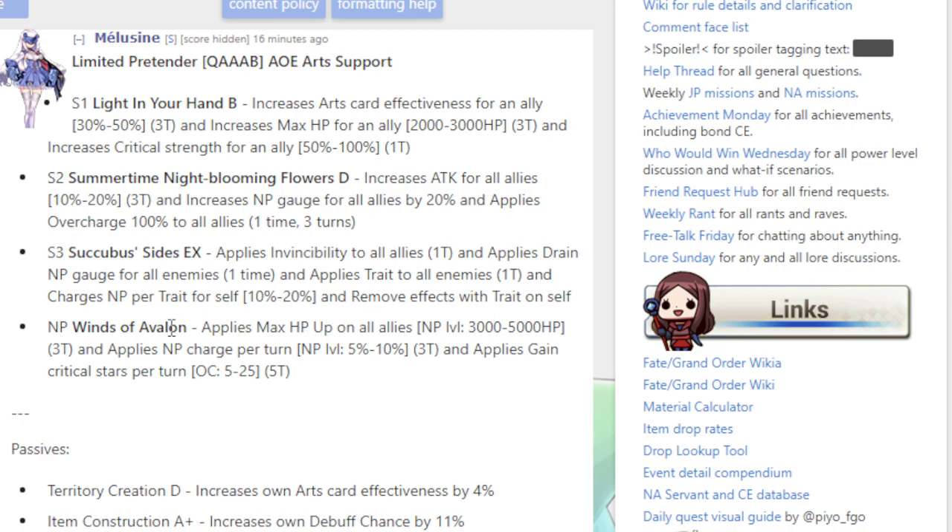She's not a quick buffer, which I assume they're saving that for Scotty. If it's not gonna be her, then it's gonna have to be Scotty, because at this point who gives arts a buff when they're already doing perfectly fine? It's really weird how there's only one quick support and there's so many others for the other card types — it's getting silly. So I assume Summer Scotty will be that. But yeah, she seems extremely good.